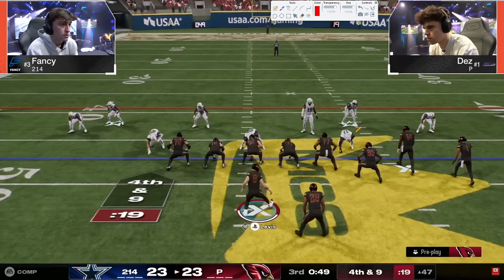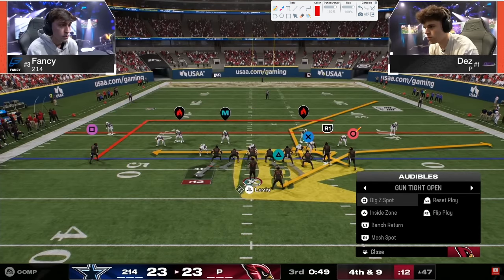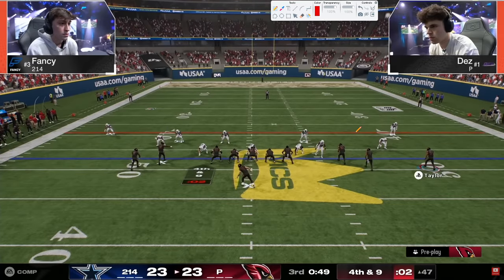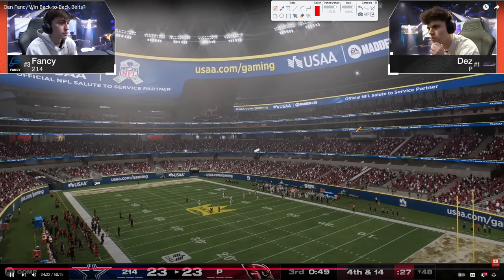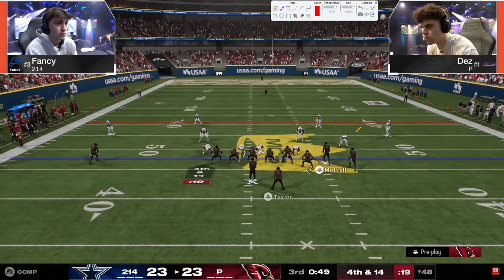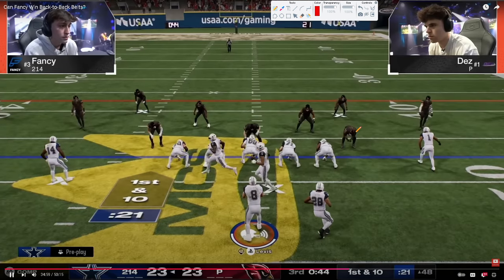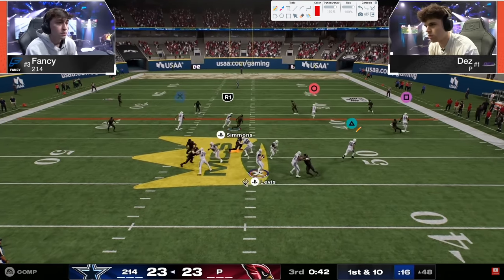Fourth and nine - Dez kind of needs a conversion here. We do have five-minute quarters, so another motion out by Dez going with the wheel. Ends up getting a delay of game - really bad delay. Now it's fourth and fourteen - a little harder. Fancy goes to the double safety defense and takes everything away. Almost gets a high-point on the wheel. Fancy's going to get that stop, and now Fancy can go up by seven. Literally a 21-point swing in the matter of almost a quarter.